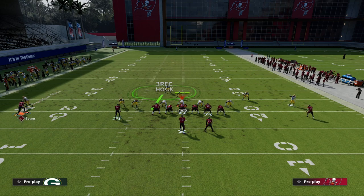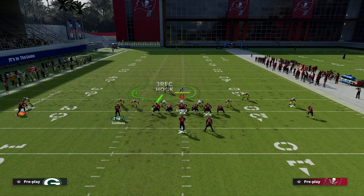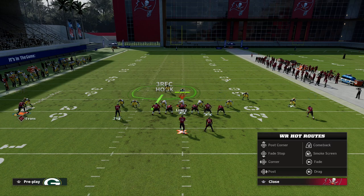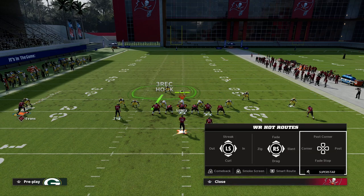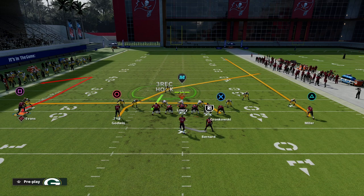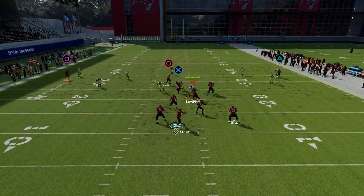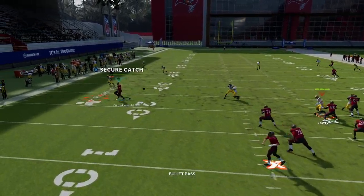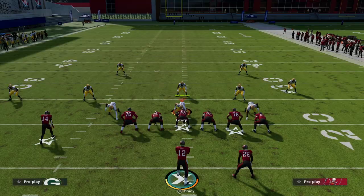On the left side you have a choice. You can leave Evans on his fade, drag your tight end, or you can put Evans on a smart routed in, a smart routed fade stop, or a curl or a comeback. Any of those will work. I like the comeback route because it gives us a nice high-low — we're going to take either the tight end or the comeback.